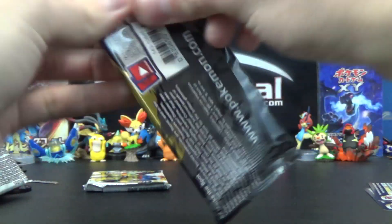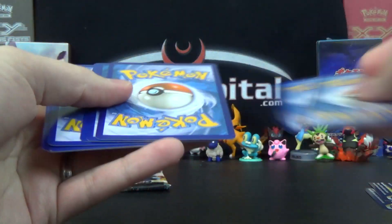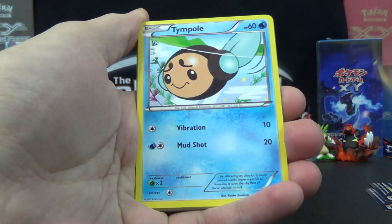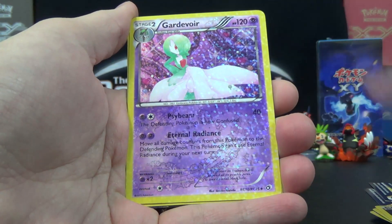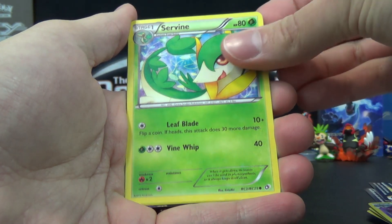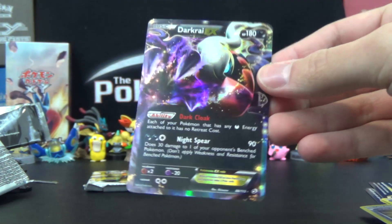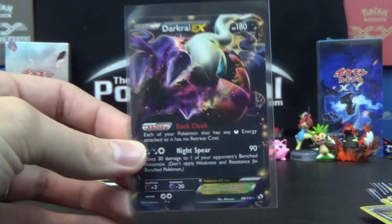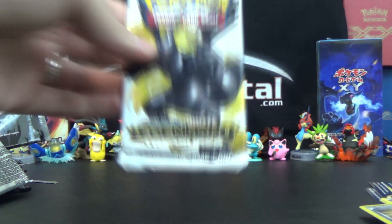Let's try the Mewtwo pack on for size here, shall we? Let's try that triple two again — two, two, and two. We've got Solosis, Tepig, Tympole, Swablu, Crushing Hammer, Double Colorless Energy, Gardevoir Radiant Collection, Servine Radiant Collection, a Reverse Holo Crushing Hammer. Nice. And the rare is a Darkrai EX! Let's go! Three EXs in three packs, and two of them are regular ones too. Awesome. Darkrai and Keldeo aren't bad ones to get by any means — some of the better ones to find.